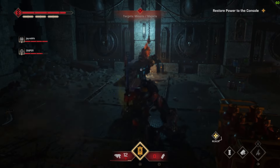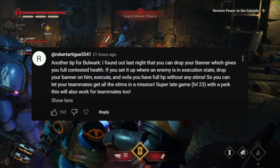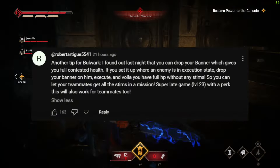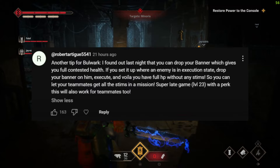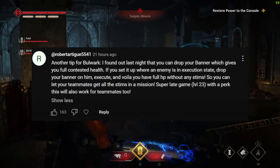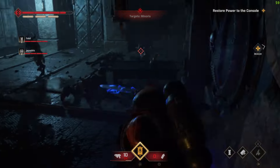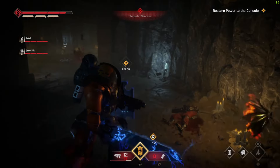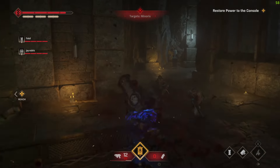We've been moving toward the Bulwark, and here's why — I found this tip from Open World Games: you can drop your banner, which gives you full contested health, and if you set it up where an enemy is in an execution state, drop your banner on him, execute, and you have full HP without any stims. This lets your teammates keep all the stims for themselves. Stims are scarce anyway, and the ones you find are group-shared — only one of the three of you can pick one up — so the Bulwark's ability to restore HP this way makes it invaluable.